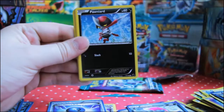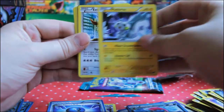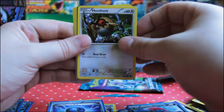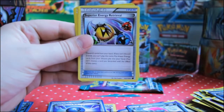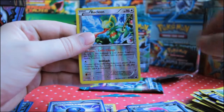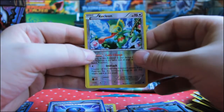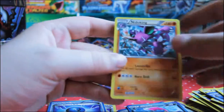Pack seven: Tympole, Pawniard, Pachirisu, Eevee, Hoothoot, Team Plasma Badge, Superior Energy Retrieval, Grubby, a Reverse Kecleon — that's a nice card, I quite like the artwork in that — and a Nidoking to go with my Nidoqueen.